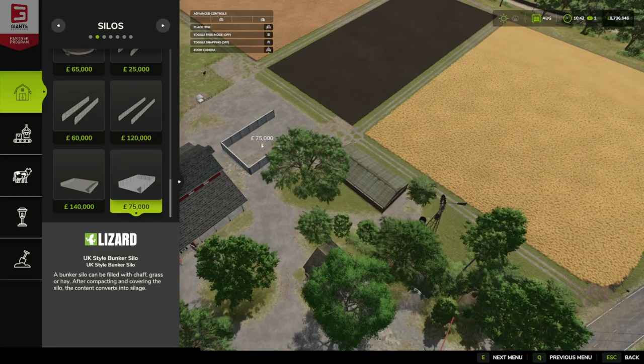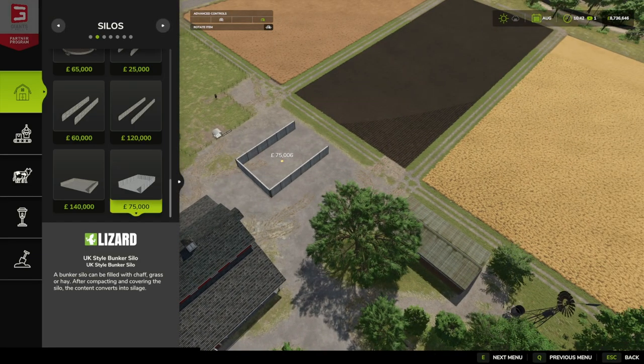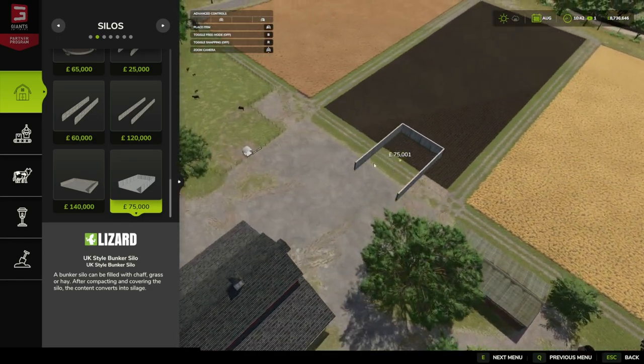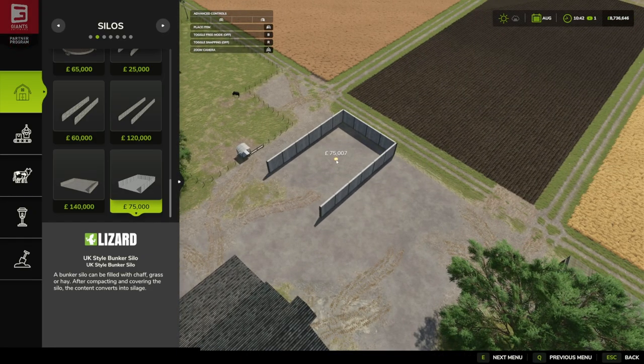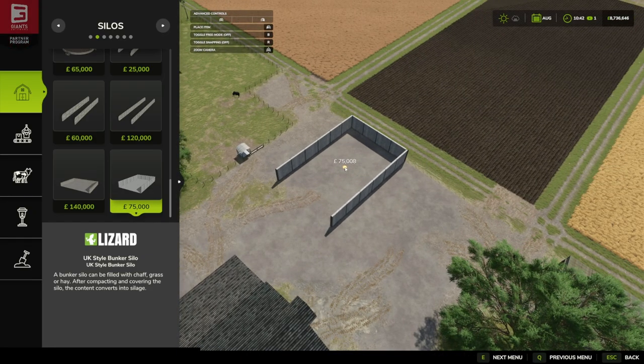If you just grab it, this does come with a north, east, south, west rotation. From what I'm understanding with some of these sheds and silos, it's because of the fill level — the fill plane — why we get that rotation like that.